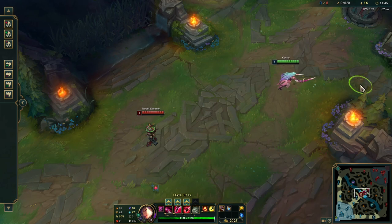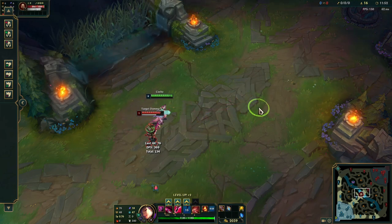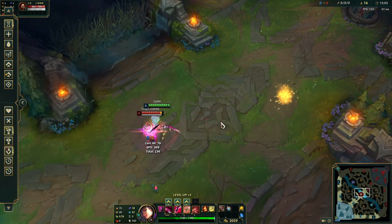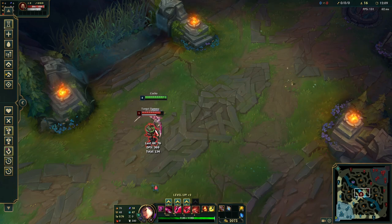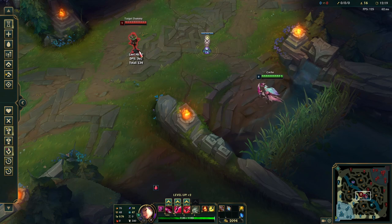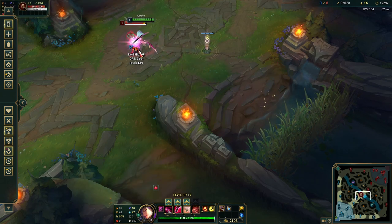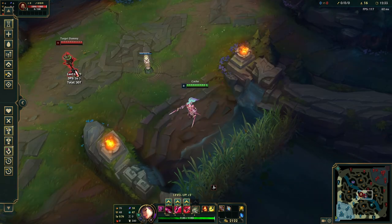The reason you E-flash instead of flash-E is that there's gonna be some time between your flash and your E. But if you E-flash, once you flash your E will buffer and it'll fire instantly. If you flash-E, you might do it a little too slow. Be careful - if you're out of range and you try to E-flash, you'll do this weird stop, then walk, then jump. It's really ugly.